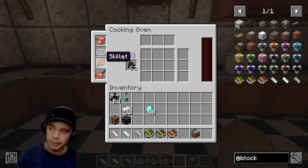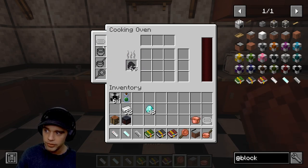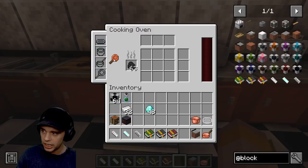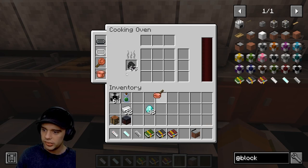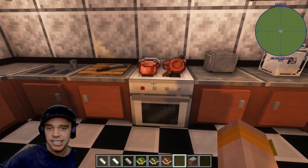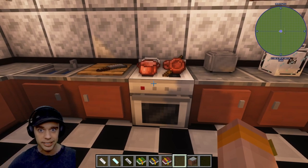For example, if you're using Pam's Harvest Craft, you can put a pot, bakeware, skillet, and saucepan into the slots on the oven and they will actually appear on top of the oven. Any recipes that need those items you can now make - it just uses them automatically.